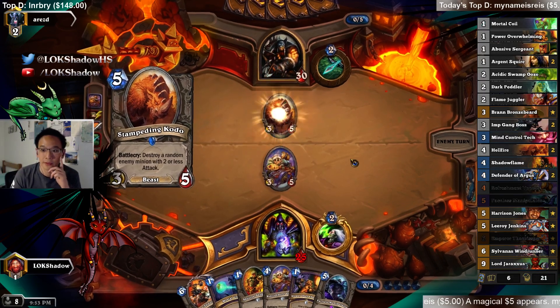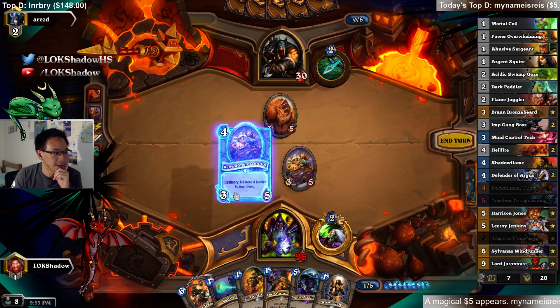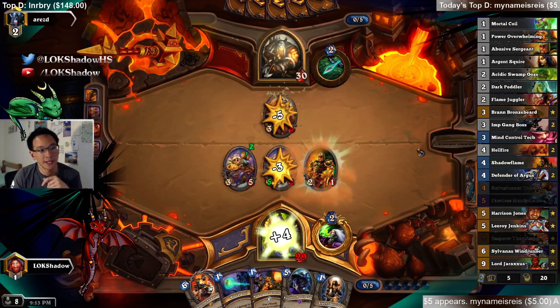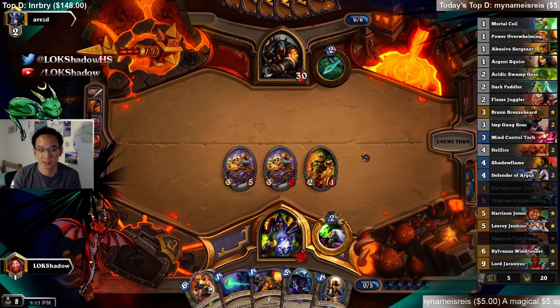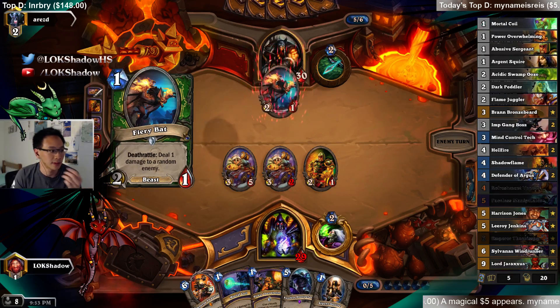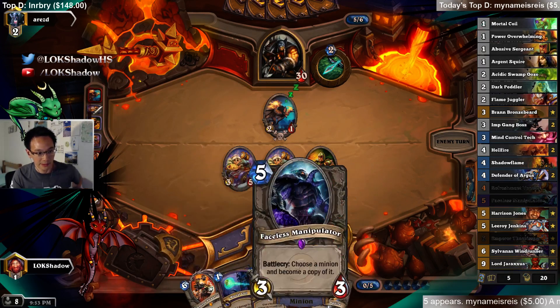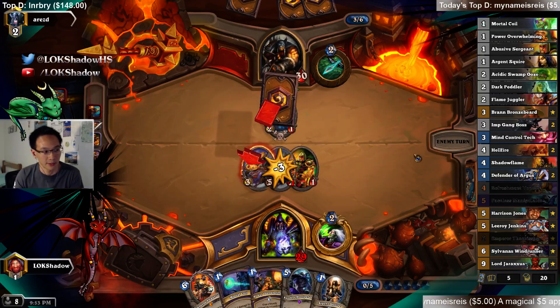Do you mind explaining the playstyle of this deck really quick? So the playstyle is that you try to control the board. You have a lot of early game control minions — in-game boss is one of the most excellent 3-drops out there. Squire, Abusive, you have Double Coil. So you have a lot of early game, and you're able to control the board until you get your combo pieces for the Leroy combo. You have some late game too with Dra'xxus against control decks like Priest and Warrior.